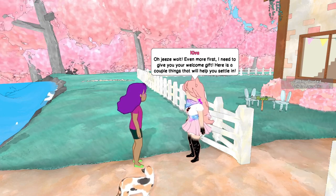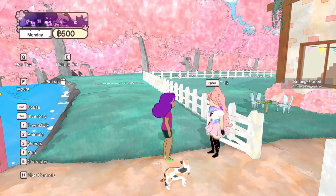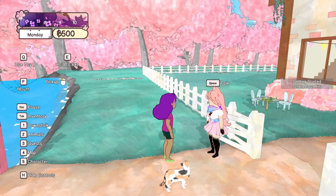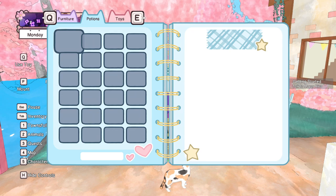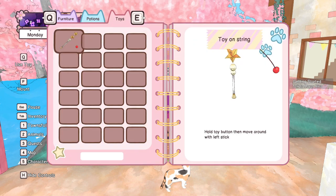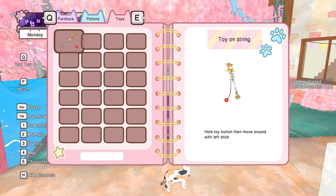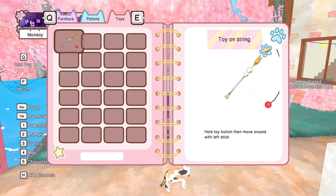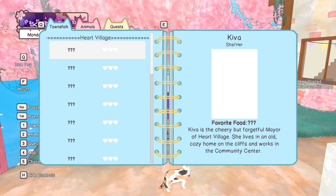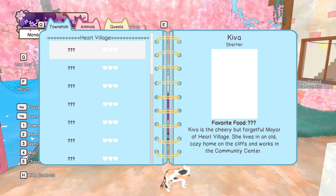Even more first — I need to give you your welcome gift. Here's a couple of things that will help you settle in. Tab is inventory. I have a toy — I guess that was one of the things I got. We can use this to play with the animals. Then we have townsfolk entries and a lovely journal here.